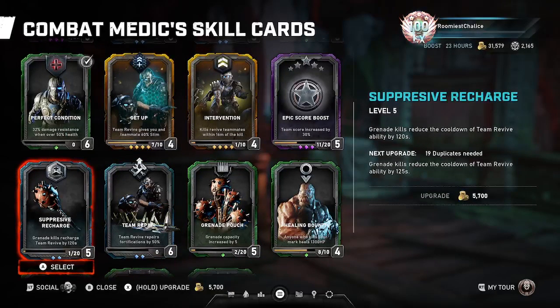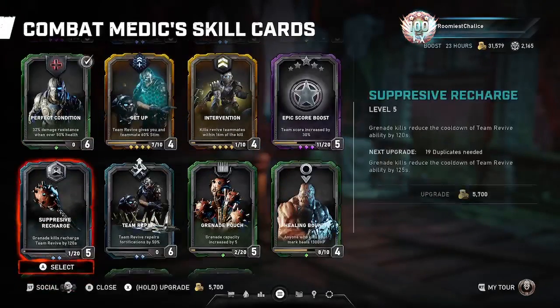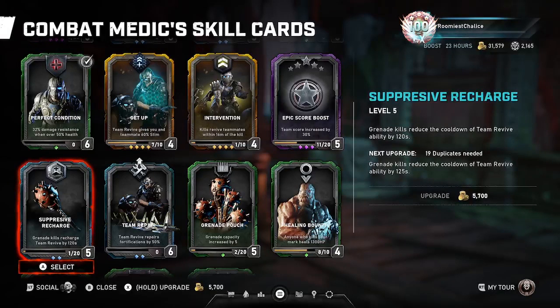Suppressive Recharge — if you're killing juvies and leeches you'll get a lot of cooldown off this. But I prefer to just use a GL and a Longshot and get my ultimate back that way. You can also perk up ultimate cooldown to get it back really fast, or run a locker of Boom Shots as a good way to charge your ult.